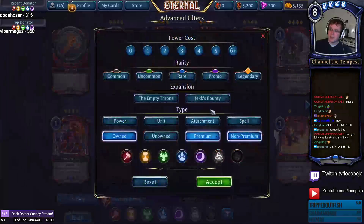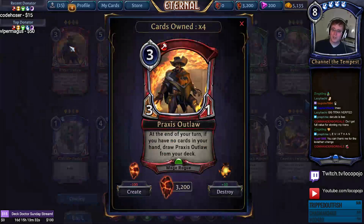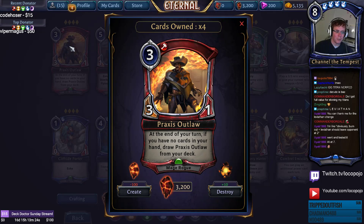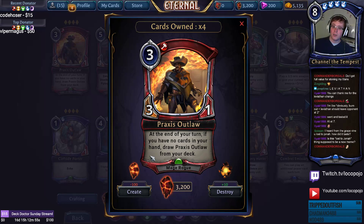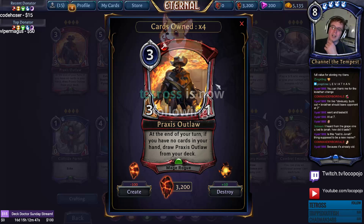That covers the major patch notes and bug fixes. Now let's talk about the Jex Bounty cards. Starting with Praxis Outlaw — a three-cost 3/1. At the end of your turn, if you have no cards in your hand, draw Praxis Outlaw from your deck. It draws only one copy per trigger, not all four. It fits well in mono-red burn decks, providing card advantage when you've dumped your hand.